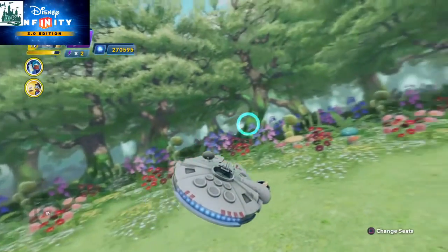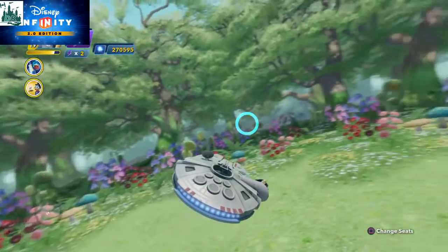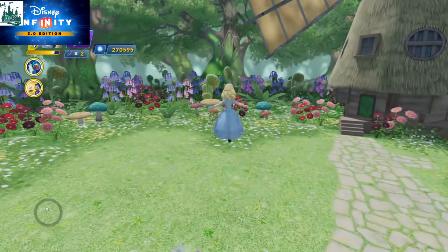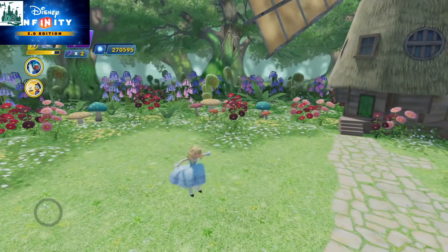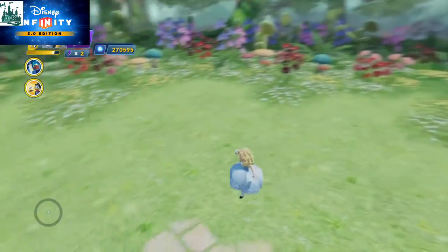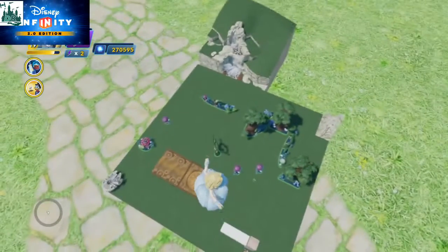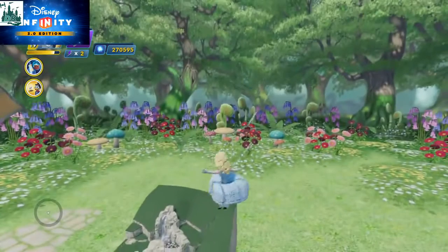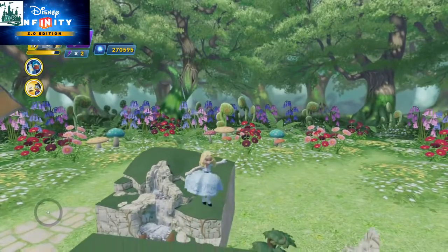As you can see here, we've got the Alice Through the Looking Glass terrain and Skydome. So now if we hold down there — there she goes — see she's gliding, and gliding very nicely, slowly to the ground as a special move, which is nice to see something completely unique for Disney Infinity.